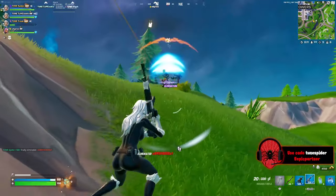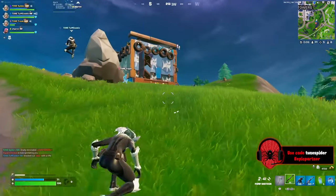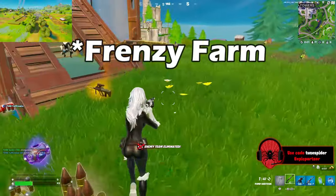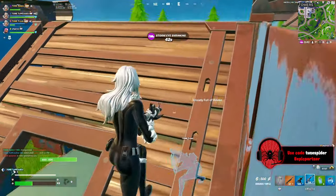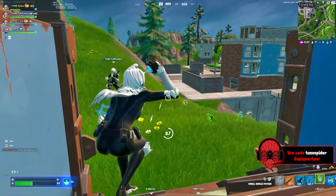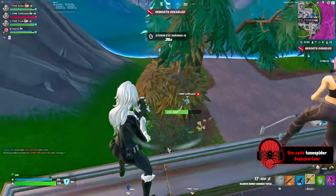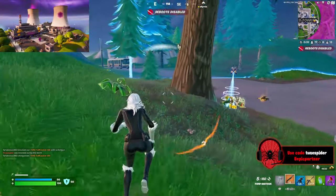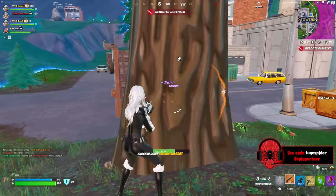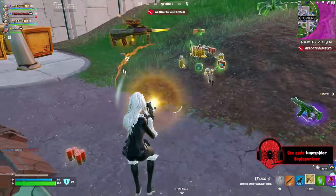To help mix up the biomes, I think Slurpy Swamp would be a great location — it's also a great way to heal up and give a different vibe to the map. Frenzy Farm, just because we haven't had a farm on the Reload maps yet, and Sweaty Sands so there's a popular landing spot on the side of the map near the water. For natural mobility, Steamy Stacks would be great — maybe only one stack tower for this smaller map — to keep that fast-paced play style.